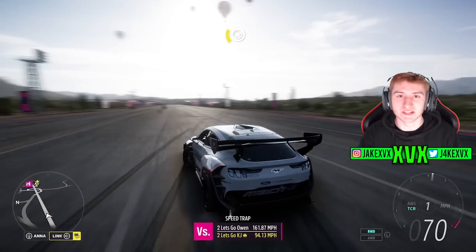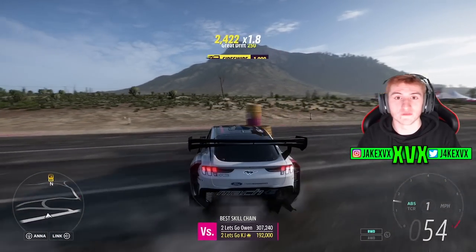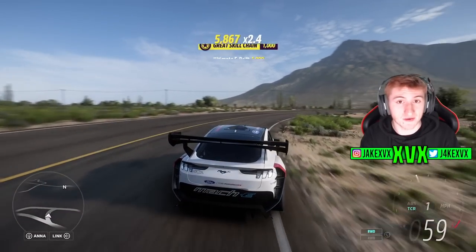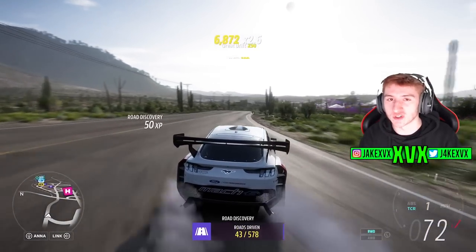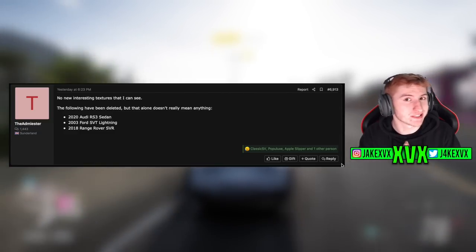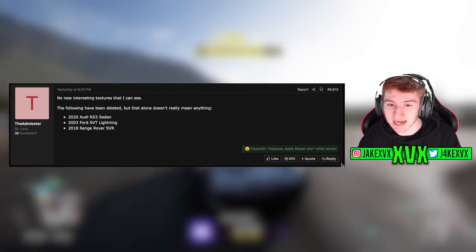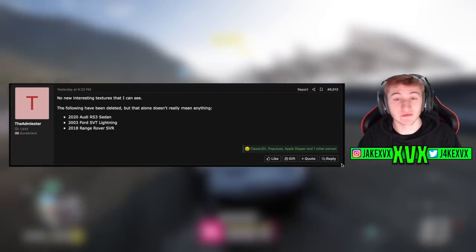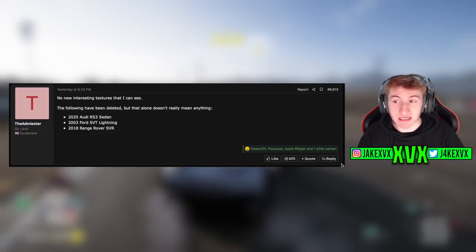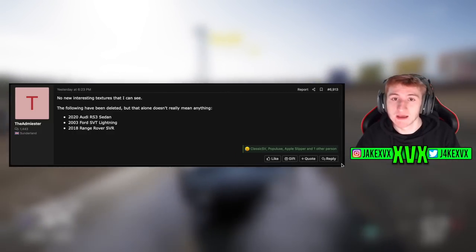As I said at the beginning of the video, we've got something to update on the leaks side. On this channel, we always cover all of the leaks found within the car files — all of the unreleased cars. Usually whenever we get a big update, certain people look at the files after every update to see if anything's been added or changed. The most recent update files have been looked at and unfortunately nothing new was found. However, a few things have been deleted from the game files, such as the 2020 Audi RS3, the 2003 Ford SVT Lightning, and the 2018 Range Rover SVR. Whether that means they're not coming to the game anytime soon, I don't know — it could mean anything, but that's the only change we can see leak-wise from the files from Update 6.